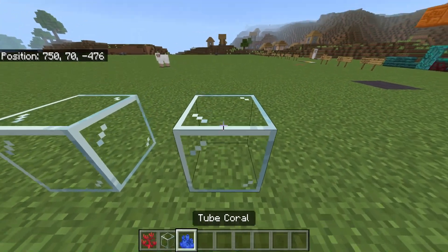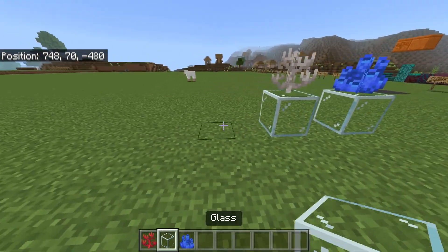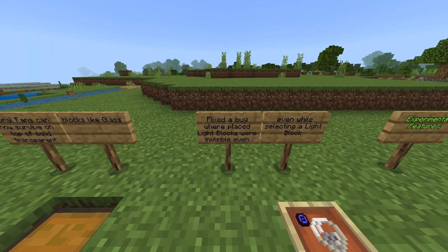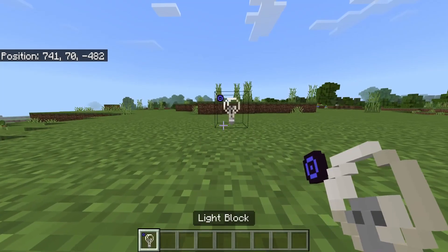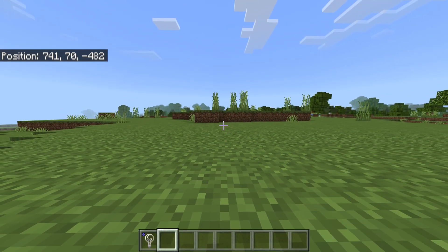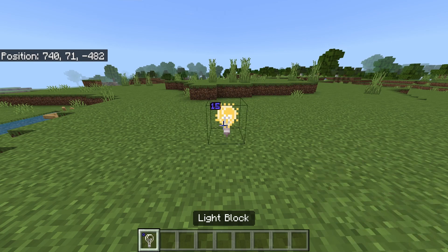You have glass, you place it down and you can now put the coral on top of them. They're not in water so eventually they will die, but they can be placed on top. Fixed a bug where placed light blocks were invisible even while selecting a light block. So if you place this down, set it to the highest level which is 15, went off it, went back on the light block, this block would then be visible. That's no longer the case.